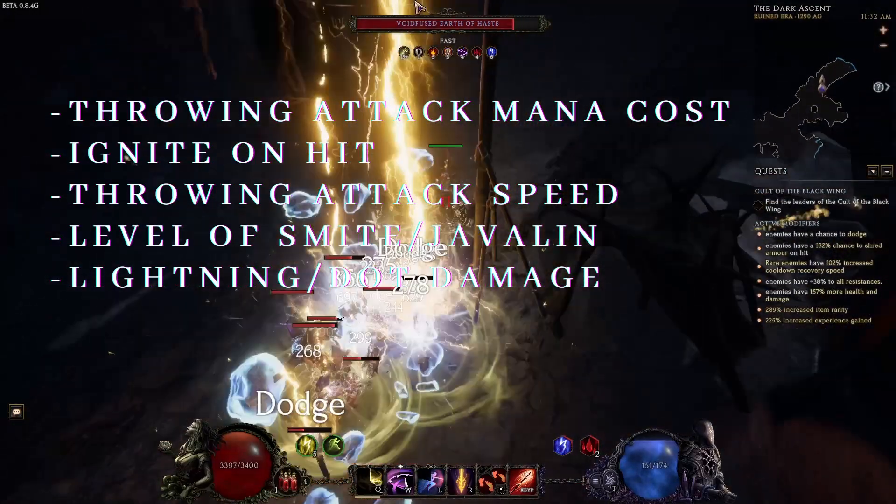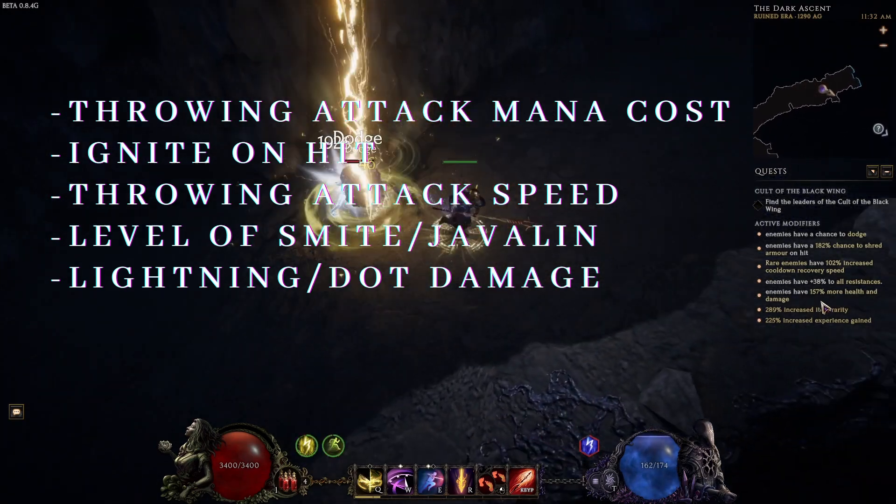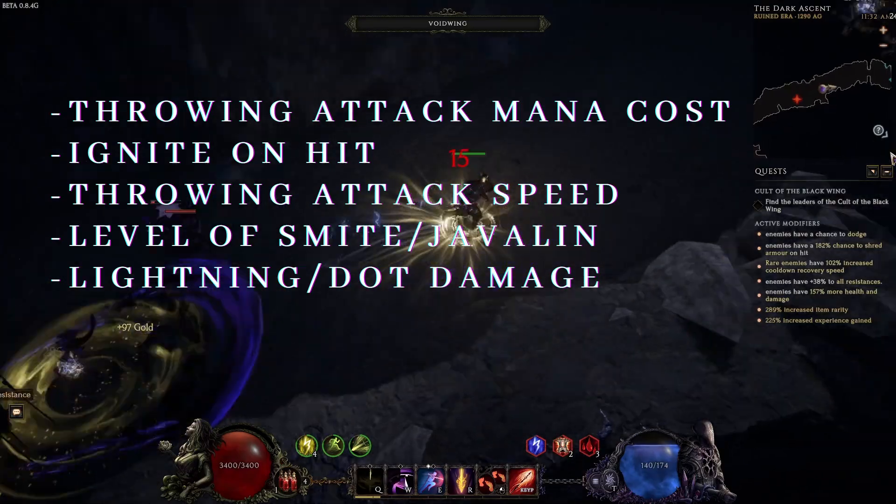For offense, we will be focusing on throwing attack mana cost, ignite on hit, throwing attack speed, level of smite or javelin, and lightning or DoT damage.